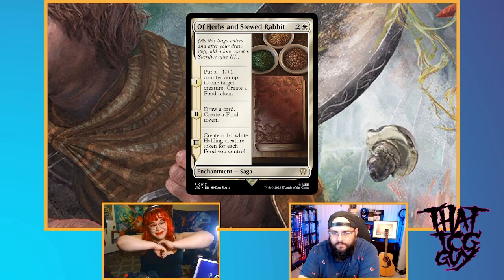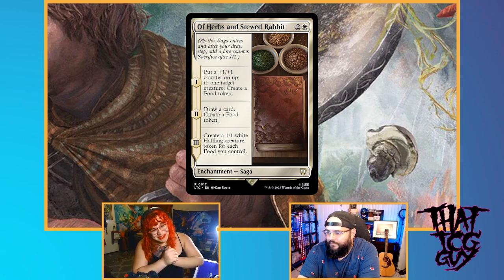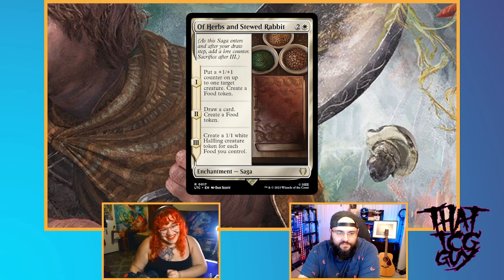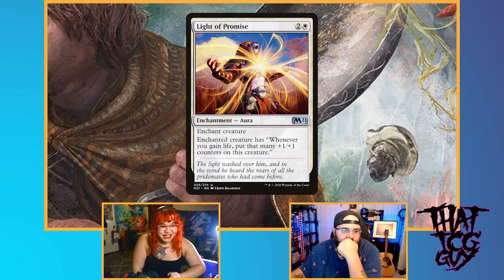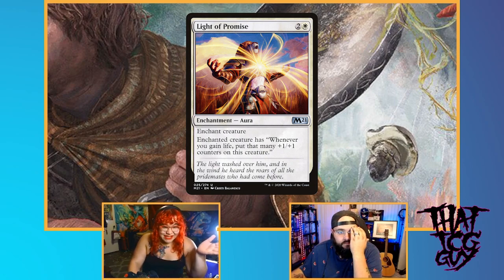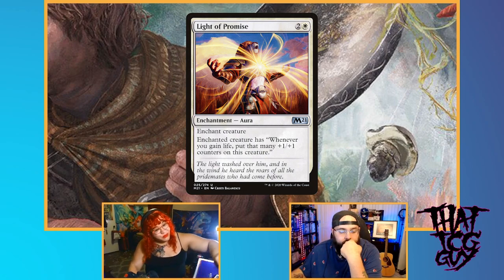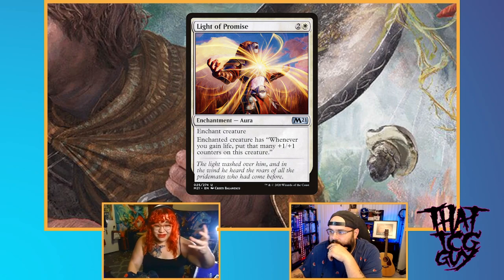Card number three would be Light of Promise — I think this is the sleeper card. Light of Promise is an enchantment that enchants a creature. This is the cheapest mana version of getting this effect in the game. Like Treebeard has this effect, but he costs four mana. We can enchant a creature with Light of Promise, and every time we gain life we get that many counters on it. So each food we eat — three whole counters. Each Chaplain's Blessing, a burst of five life — that's five counters. We just make one thing extremely large and win the game with it.